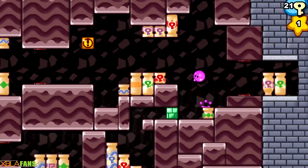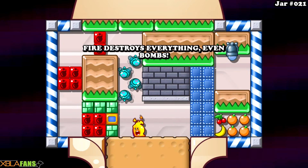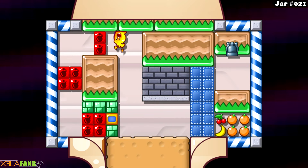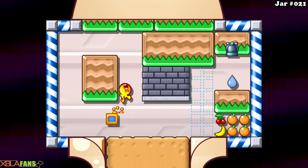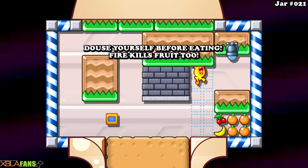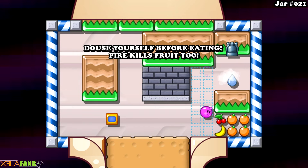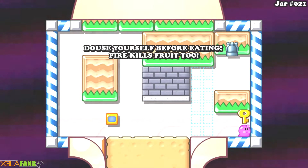It looks like there's a bunch of these jars all over the place. All right, what else have we got? Let's go in this one. Look at all those bees. Fire essentially destroys everything and makes me immune, but I don't want to kill the fruit, so I need to put myself out. And there we go. That's how everything's kind of been introduced — it's a very basic rollout of stuff.